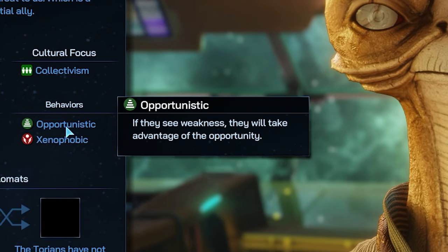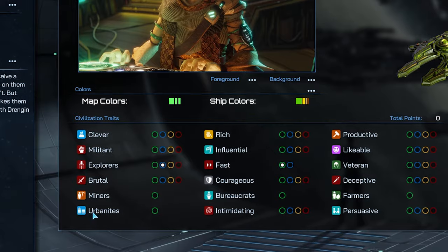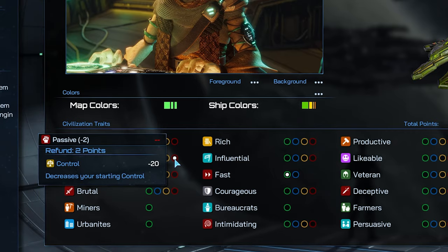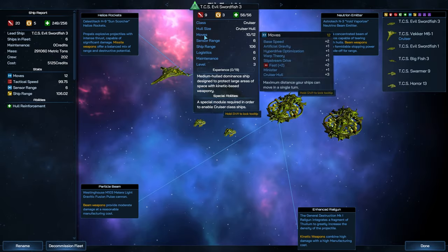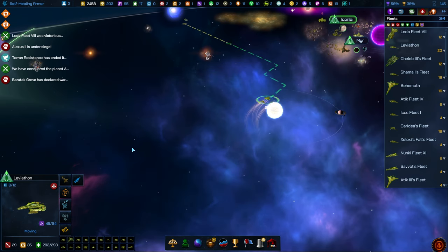Two behavior attributes specify the way the AI will play the civilization in-game. Civilization traits further inform how a civilization plays, by giving bonuses or penalties to their performance in key gameplay areas. For example, Fast Plus Two means ships travel an extra two hexes per turn — a significant advantage over slower civs.